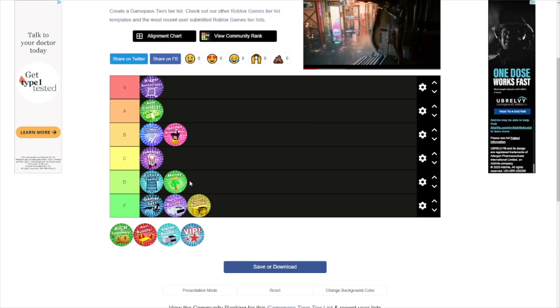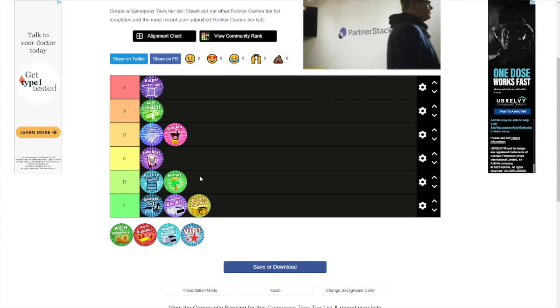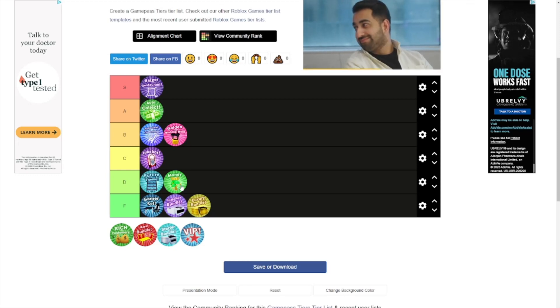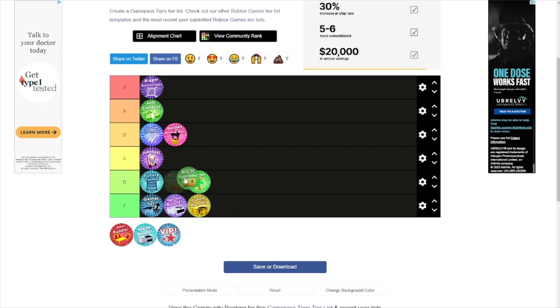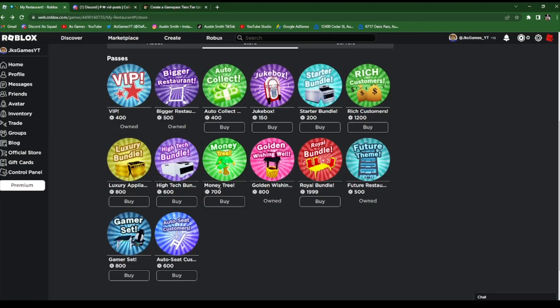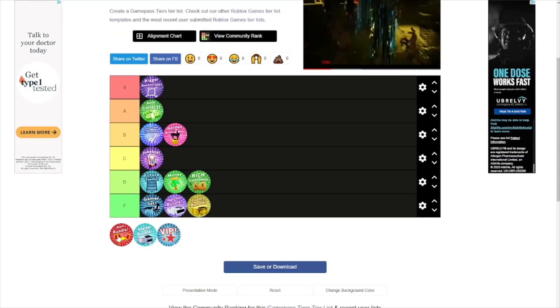The Money Tree I'd put at D tier. If you're starting off the game it can be very good to have, but late game it's a big waste of Robux — you won't need it at all. I'd say if you guys have Princess rank or above, you're not gonna need it. It's 700 Robux. Rich Customers is also D tier for the same reason — good early but not really the best, and it's 1,200 Robux, which is a big no.